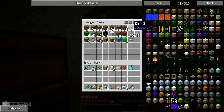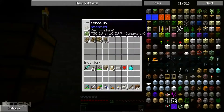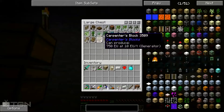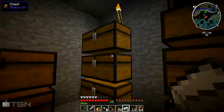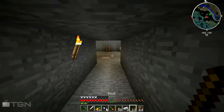Let me get a hoe and some dirt just in case I need to fill in some stuff. Should I do regular fences or carpenter's fences? I'm going to do carpenter's fences because I'm going to do something tricky with it. I'll need more sticks and wood.